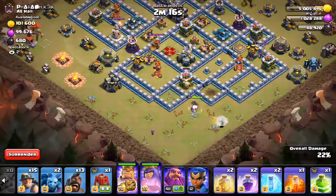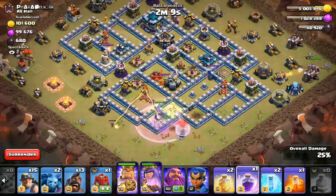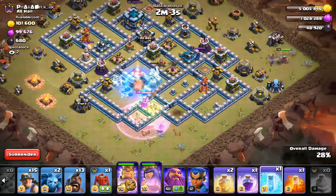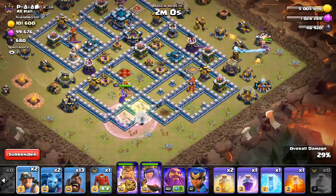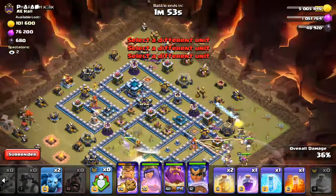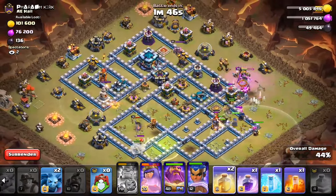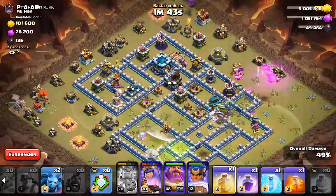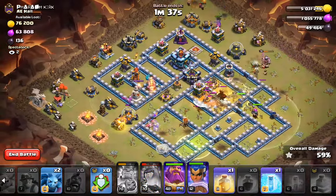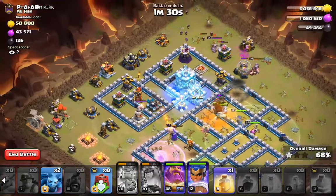That looks really good, so let's drop the King. A little bit late on that Jump Spell, but the Queen didn't wrap around. Freeze on the enemy Queen because that's a lot of damage. Let's start dropping our troops. Hopefully the CC is something good — I'll take that CC. Rage on the Queen; hopefully the Scattershot doesn't take him out.